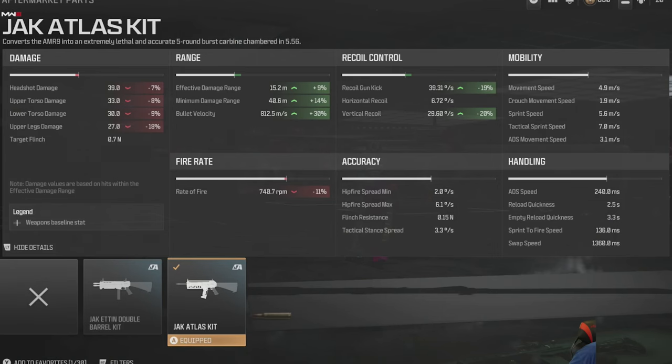Grandpa Newby reporting for duty with the Jack Atlas aftermarket kit. Here are the metrics for the Jack Atlas without any other attachments on the AMR-9. You can see damage, fire rate, range, and recoil are affected. Is this the murder machine everybody's saying it is in the clickbait titles? Let's have a deeper look at it.